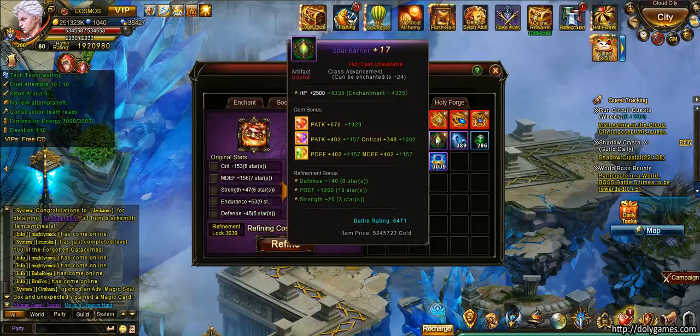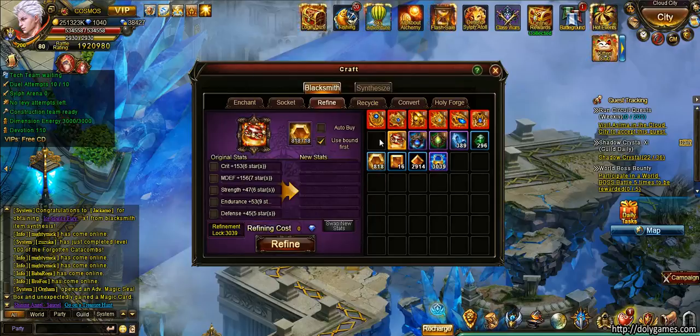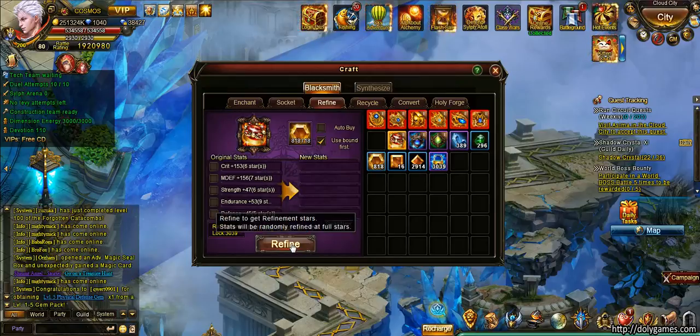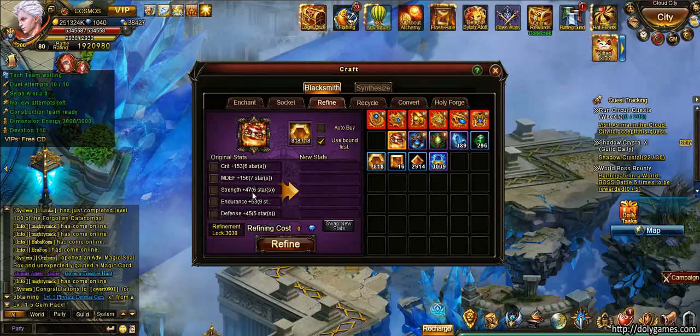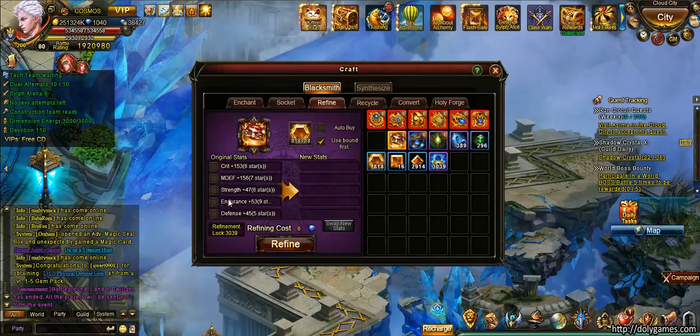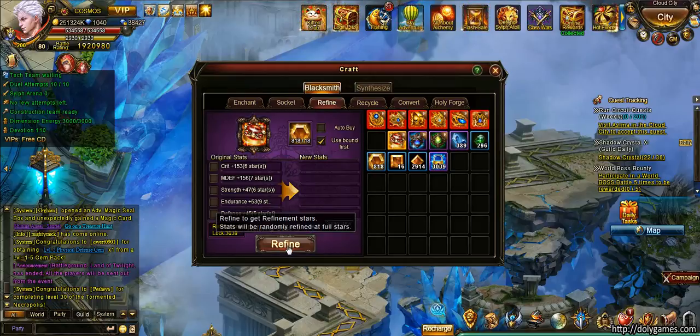We're gonna start with this ring, and first I want to get plus 10 and then see what we do from there. What I'm generally carrying — since I'm a knight — is strength, because it gives both physical attack and one-fourth physical defense. For mages this would be intelligence. I also need endurance for HP, and endurance is better than the HP stat. Defense gives both physical and magic defense so I like these three stats a lot.